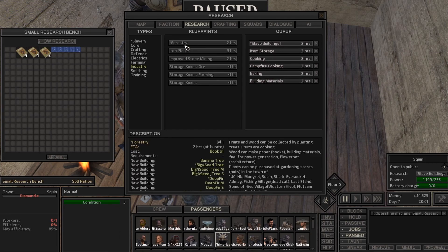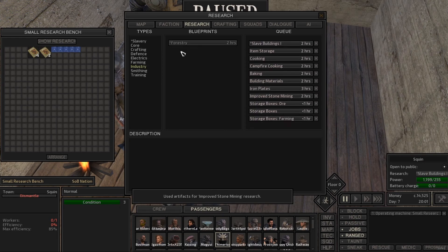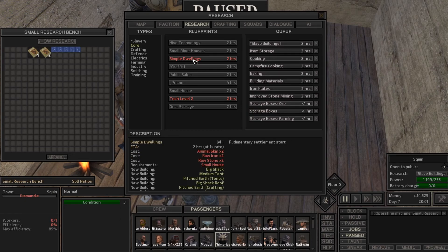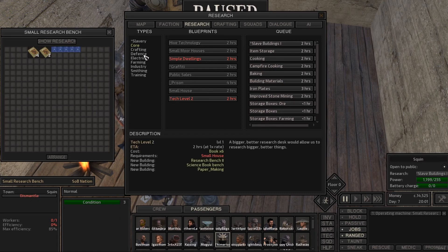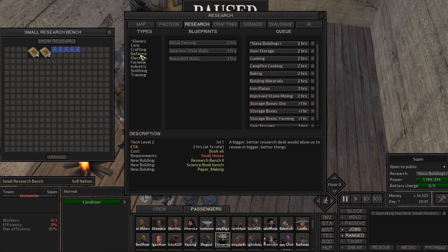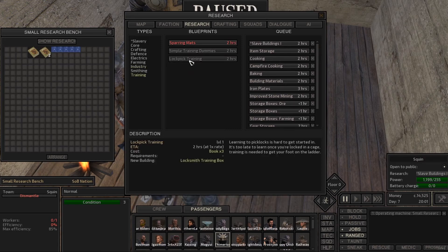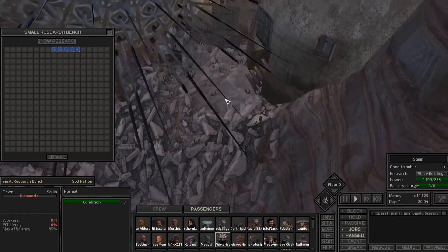Storage boxes, farming, forestry — that's one of the mods. Slavery, core, hive technology, small more houses, simple dwellings, medium tent, pitched earth tents. Graffiti, public sales, shop counter — I don't know if that's part of the Project Genesis mod. There's so many things. Makeshift walls — let's get that up too. The simple training dummies, lockpick training. So Tamaris should do that — he'll get up here, he's going to walk as fast as he can. He's pretty slow but he'll do all the researching — that's all he's supposed to do.